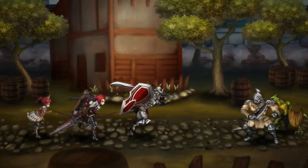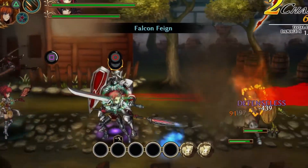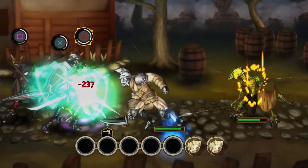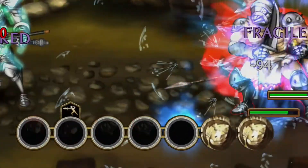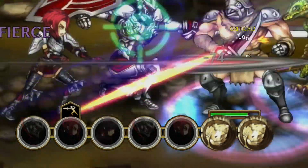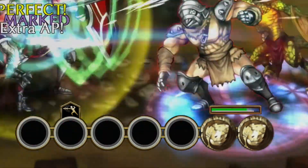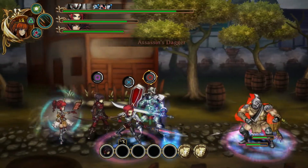It gets more interesting with the combo bar on the bottom. The circles on the bar will fill up with the exemplars' faces as they continue to hit uninterrupted. Certain circles on the bar can be given a buff, and if an exemplar attacks in that circle, they'll receive that buff. Circles with a blue aura are known as death blows, and when an exemplar attacks there, they'll unleash a powerful move. Honestly though, I tend to end up mashing the buttons most of the time when I'm on the offensive.